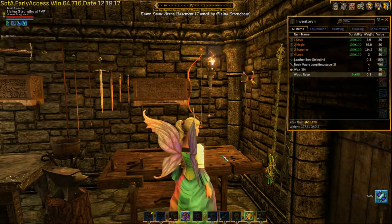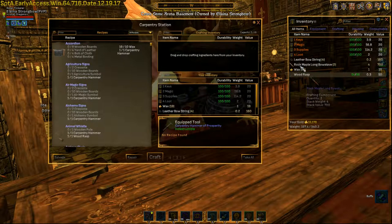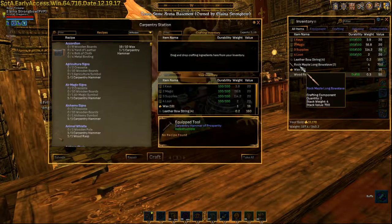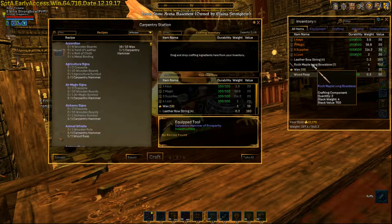I've been working on making a couple of bows here. I've got leather bow strings, I've got rock maple bow staves, which really started out as maple wood, got some wax — it's fuel for this — and the tools to do this. So I'm going to go ahead and put these items on there.